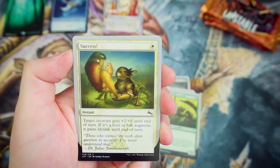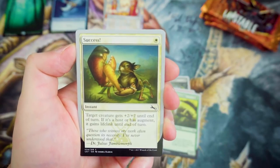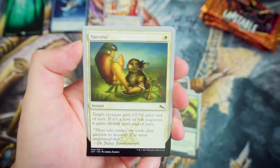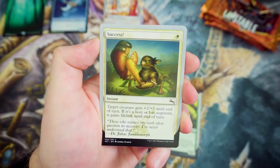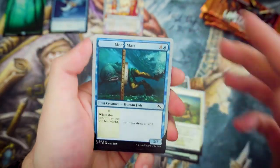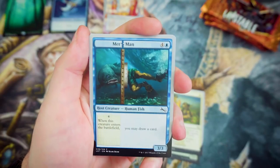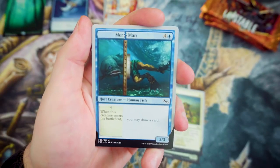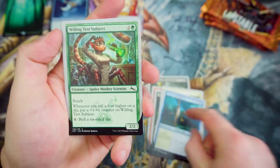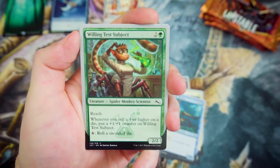Another great piece of artwork here with Sssss. For 1, it's an Instant and target creature gets +2/+2 until end of turn. If it's a host or has an Augment, it gains Lifelink as well. I really do like the artwork on that. We've also got another host creature with Merman — for 5, it's a 3-3, and whenever this creature enters the battlefield, you may draw a card. And Willing Test Subject — for 2 and a Green, it's a 2-2 with Reach. I do love the fact that it's a monkey crab.